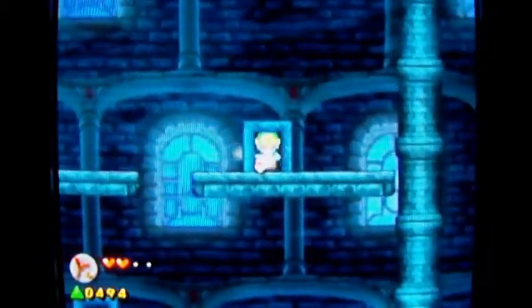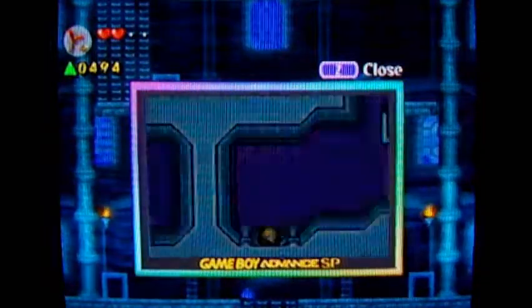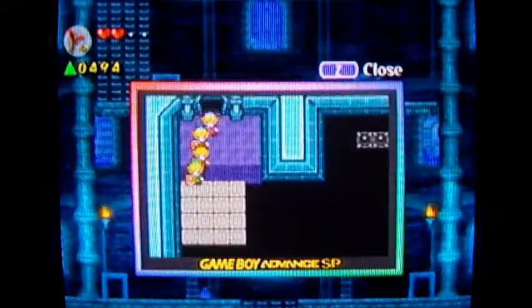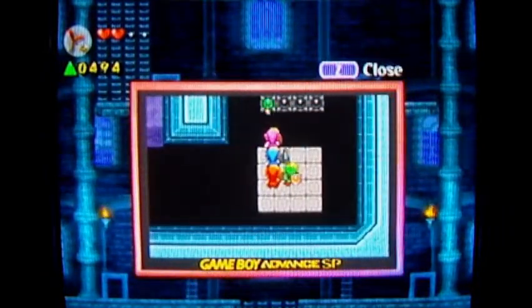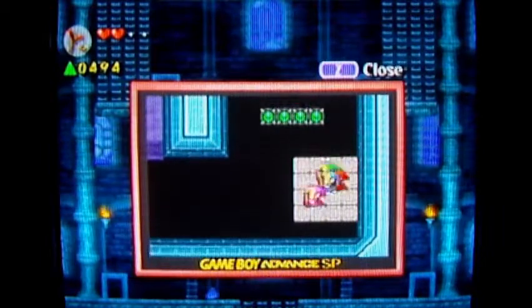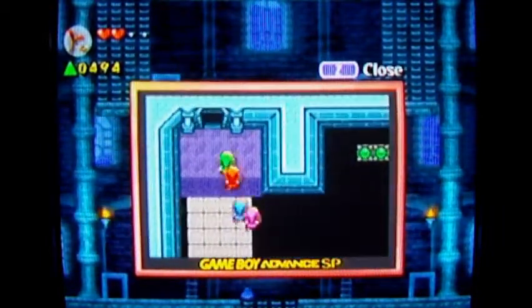I can throw links across there. Is that something that I want to do? Probably. Oh poopers! I need to like shoot these things, don't I? Oh there we go. So that makes ladders appear on that side on the other screen.